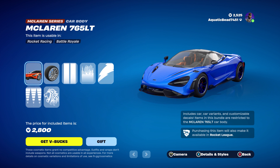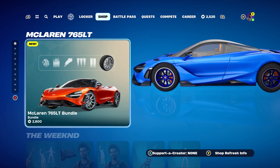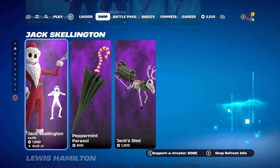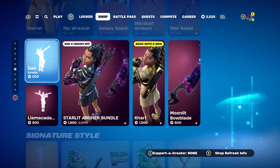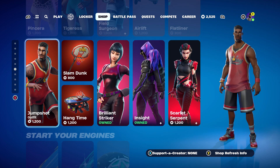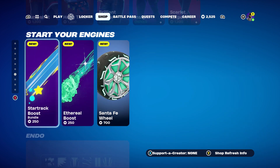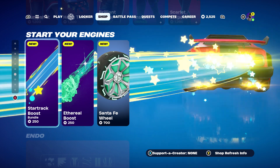The McLawn 765 LT card bundle — this is new, not gonna get it though, it's too much. Usually things around here are too much. I saw the Shredder skin comes with two versions — the original and the newest one. That's the newest thing they've got going on right now.